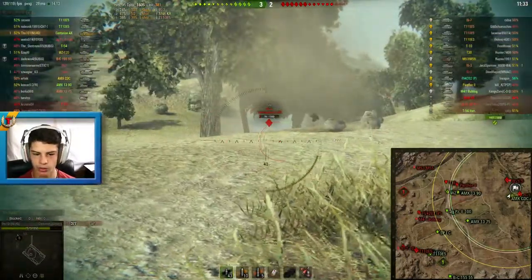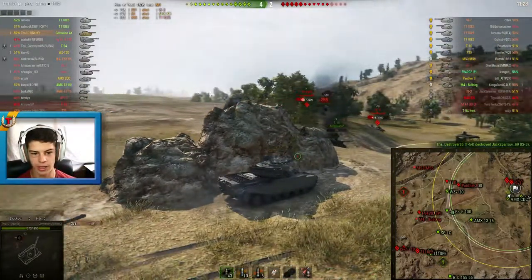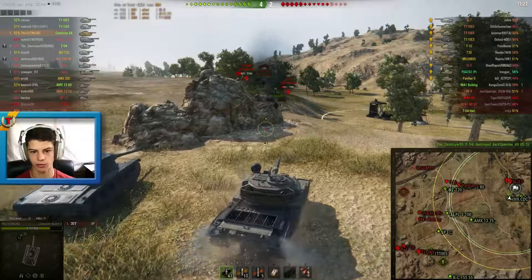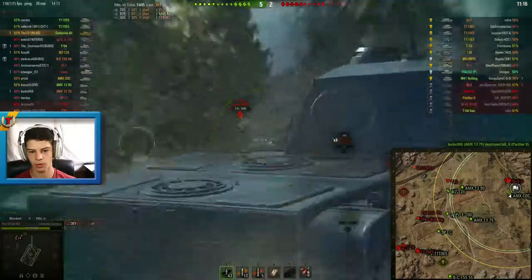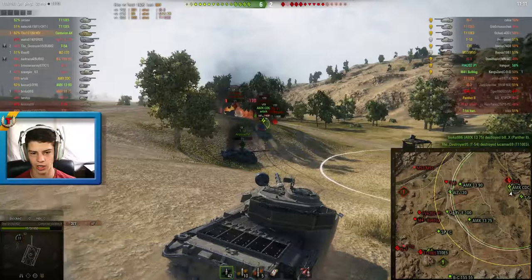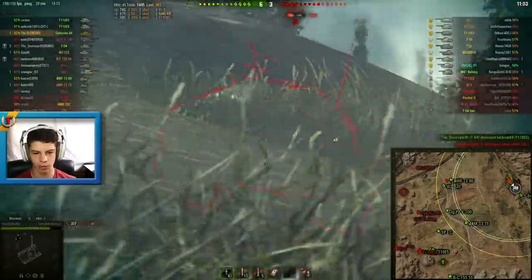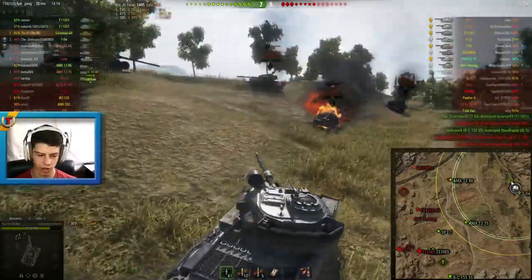The killing shot doesn't go how I want it though — I plant it right into the spaced armor and it doesn't penetrate. Unfortunately the IS-3 and the T105 are still alive. Luckily the T105 gets hit by an arty splash, which helps. Now I try to kill the T105 — of course it doesn't work, the tank is really good at the moment. The IS-3 is firing and I don't really see it right away, then I decide to take a shot and of course it bounces.